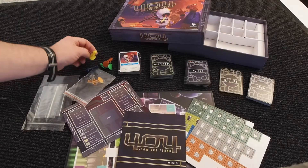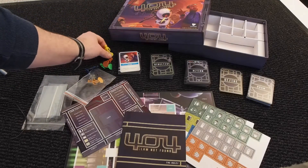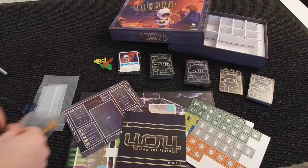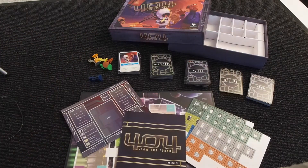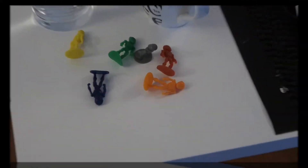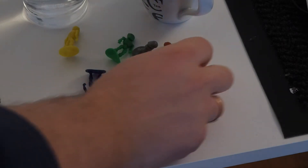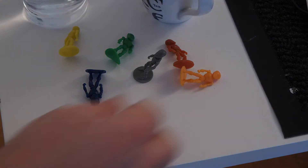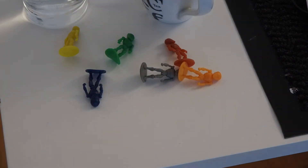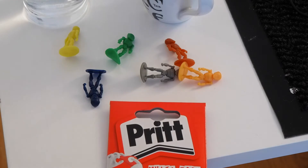So this is all the components. Now let me quickly show you what to do with the robots, because as you can see they are so bent they won't stand up. Actually it's only this grey dude that is able to stand up at all, and he is heavily leaning backwards. This is often the case with plastic miniatures, and there is an easy fix. I take some of this blu-tack / multi-tack, which is like a gum used to put posters on the wall.